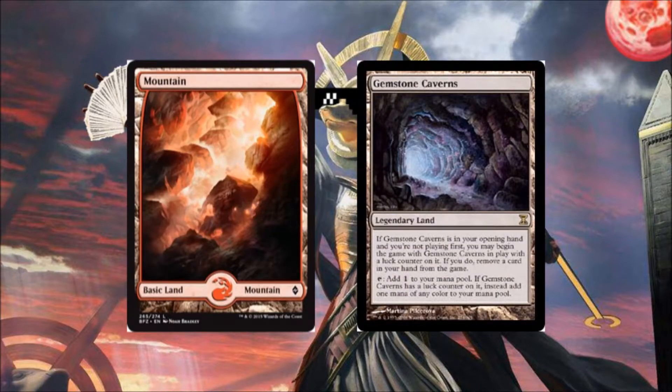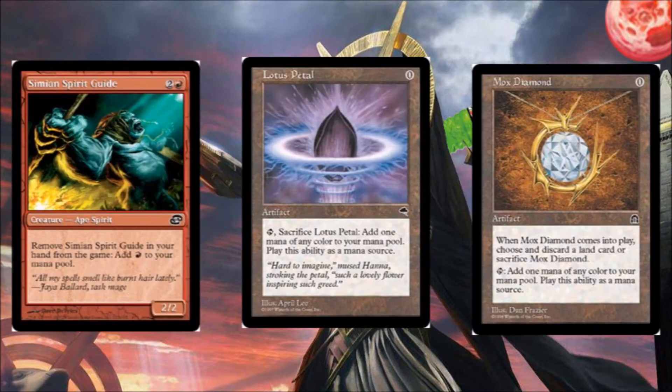Starting with lands, we've got Mountains and Gemstone Caverns. Gemstone Caverns can be bad, can be good — I honestly just like it for the possibility of having that extra mana on turn one. Then we've got Simian Spirit Guide, which exiles to add red; Lotus Petal, which can be used to get any color of mana once; and Mox Diamond, which makes you discard a land but will add any color to your mana pool.